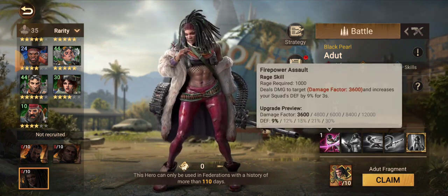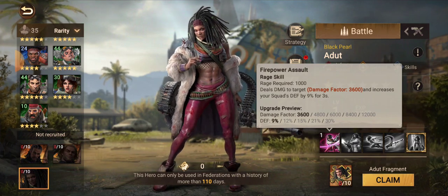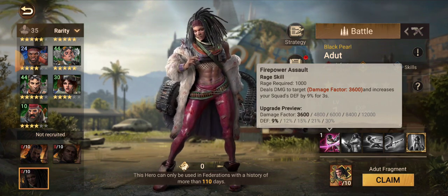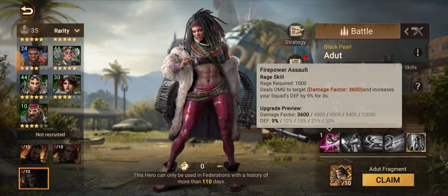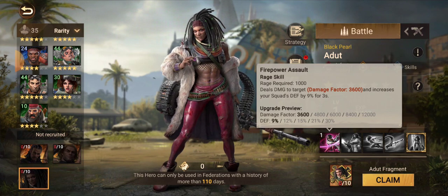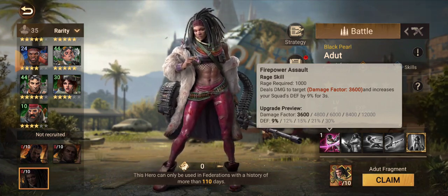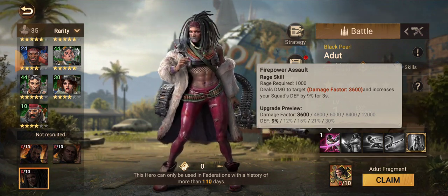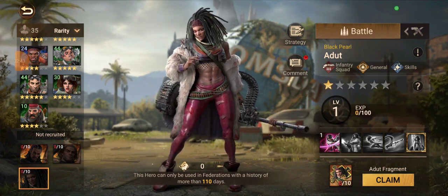The first skill is a rage skill, just like all the others. It deals damage to a target, and the damage factor goes from 3.6 (3,600) up to 4.8, 6,000, 8.4, and then 12,000 at skill level five. It also increases your squad's defense by 9% for three seconds, which can go all the way up to 30% at skill level five. Defense is just huge — you're doing insane damage while also getting this defensive boost, and every second counts on the battlefield.